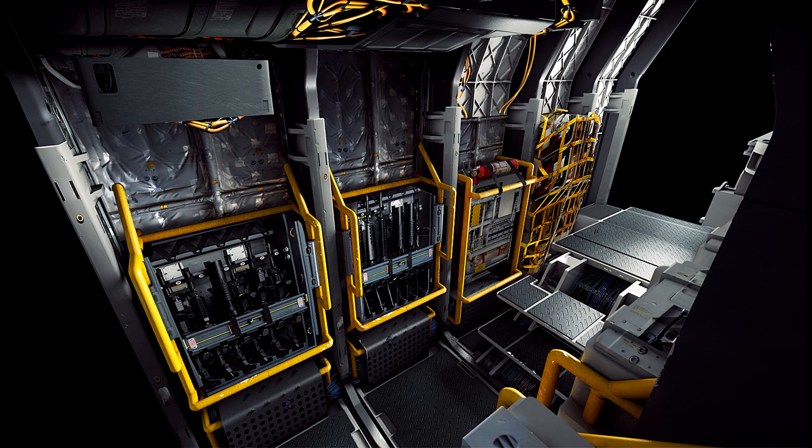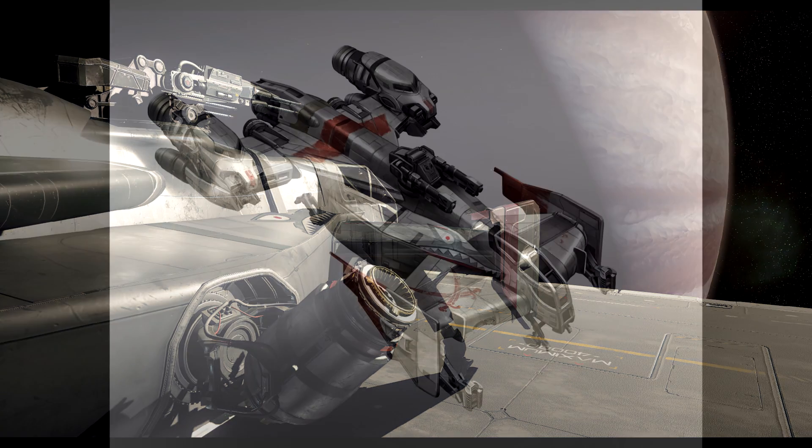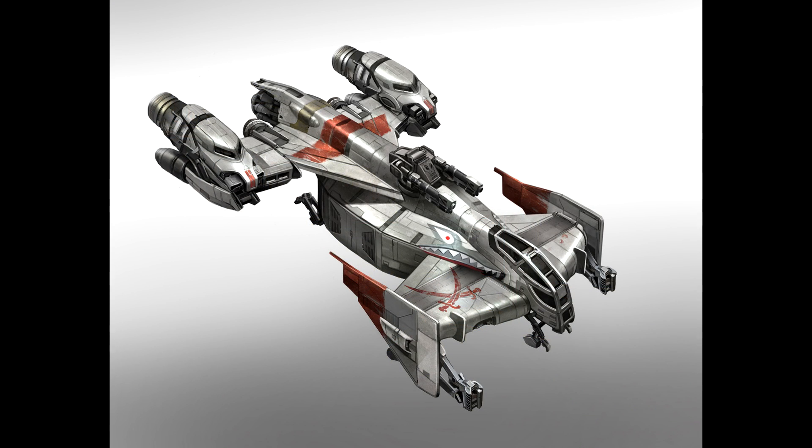The ship suffered from one very major design flaw: the thruster placement and performance, along with the unpredictability of those rotating engines. The original maneuvering thrusters were not placed in a way conducive to good yaw, which counteracted handling and presented maneuverability issues. On top of that, the primary engines were placed on a swivel to try and help, but that swivel caused so many issues with this ship.